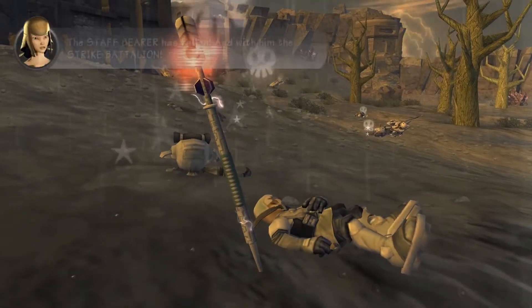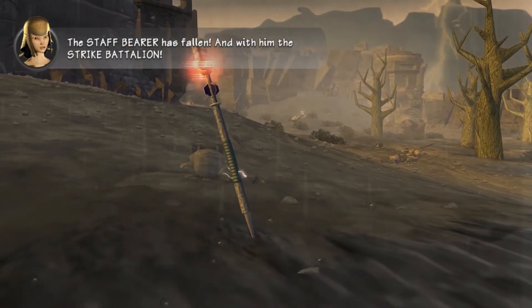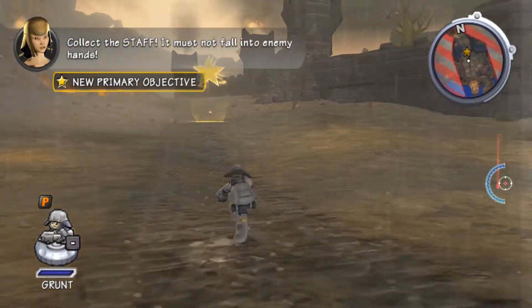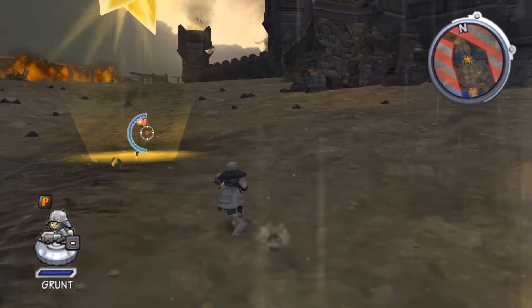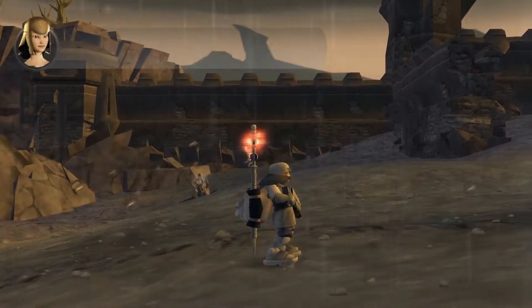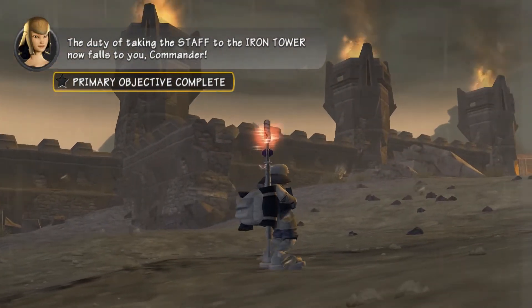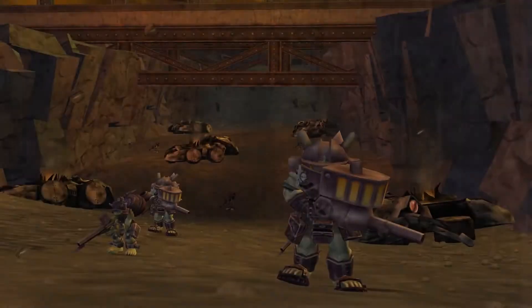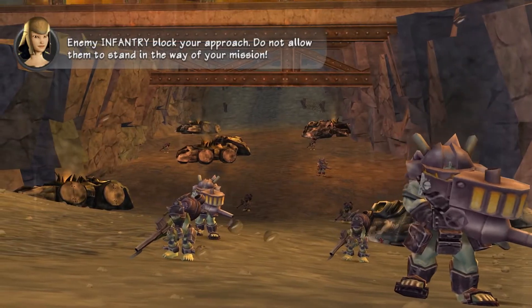A staff-bearer has fallen, and with him a strike battalion. Enemies block your approach, but do not allow them to stand in the way of your mission!